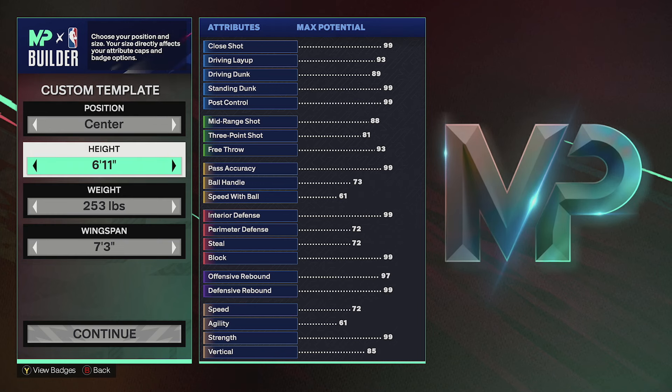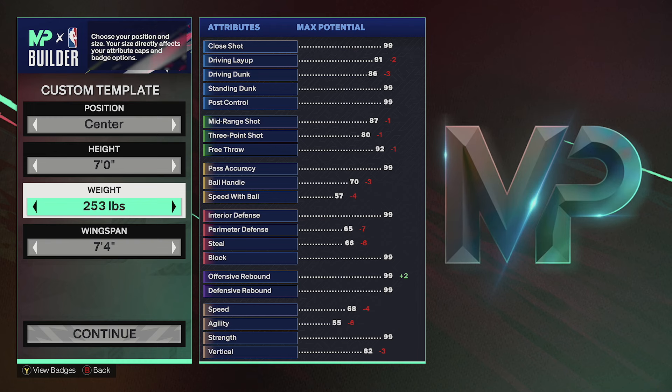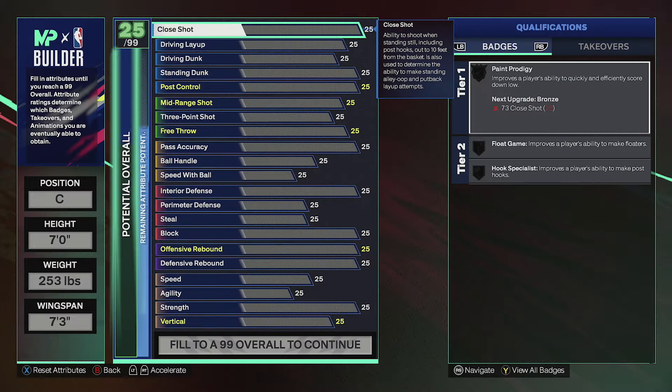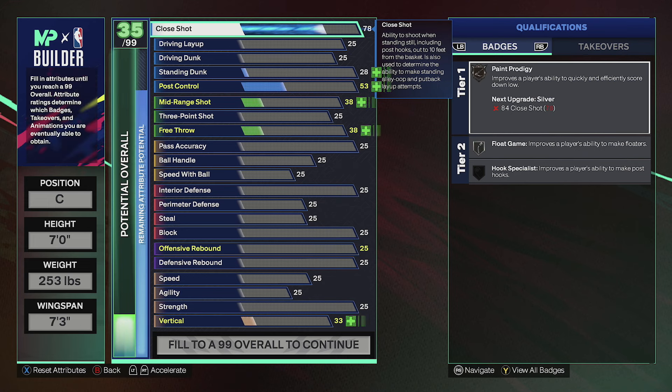We're gonna make him a center, seven foot, leave him at 253, and give him a seven foot three wingspan. When I tell y'all I've been having so much fun on this build — I haven't lost a game yet on the proving grounds.